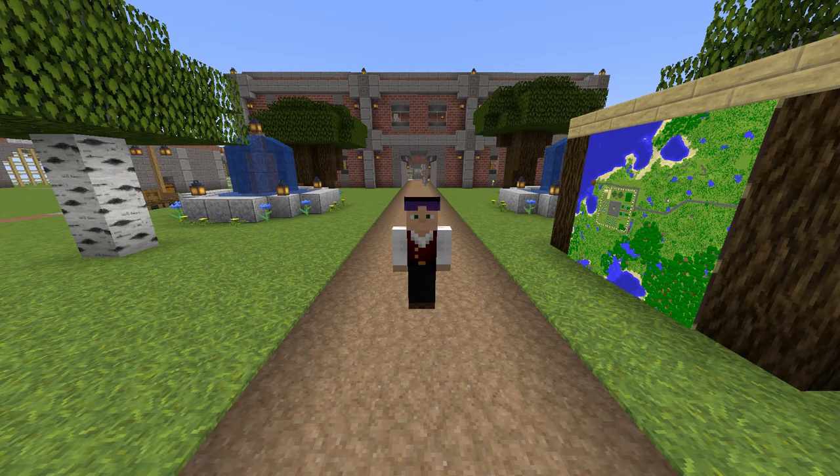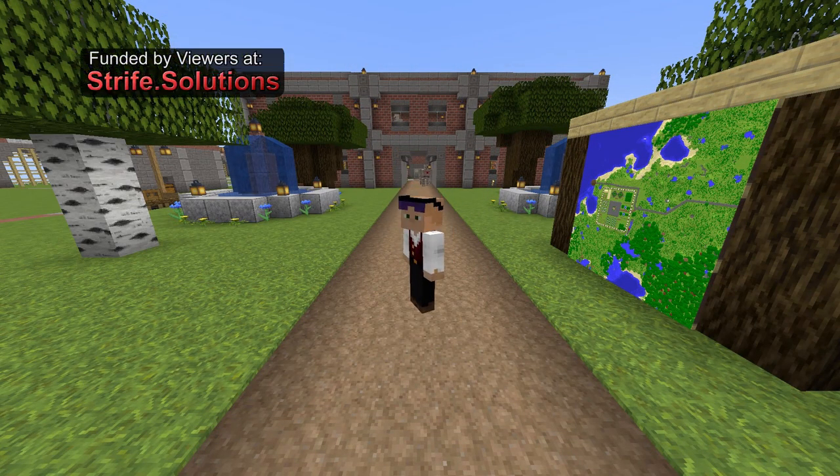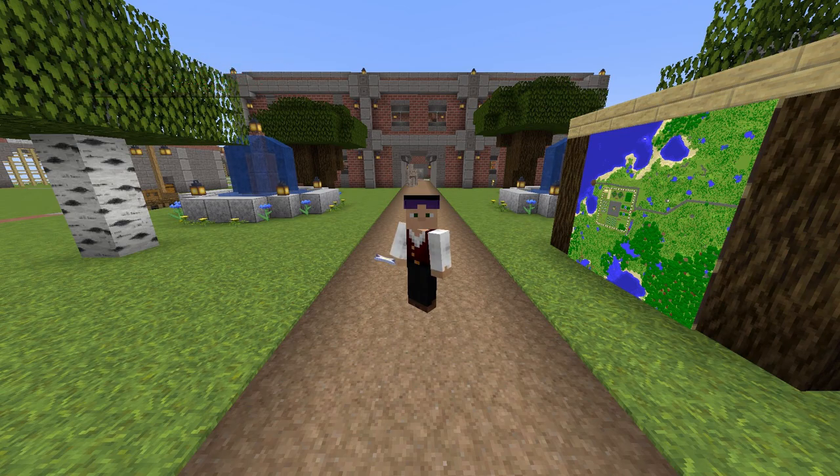Hello everyone, my name is William Strife and welcome back to Strife Solutions. Behind me is the Crossroads facility. I have returned here after our wonderful exploits last time of getting our hands on a nether star — going to the nether, getting the wither skulls, summoning and killing the wither, all that wonderful stuff.